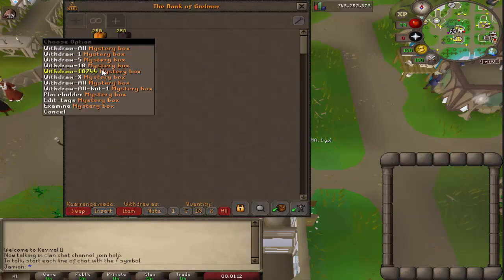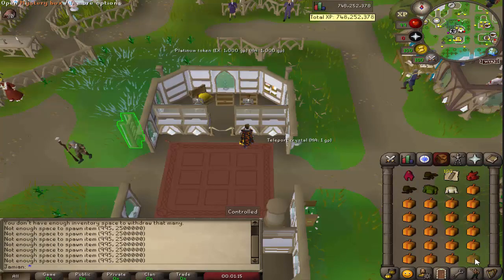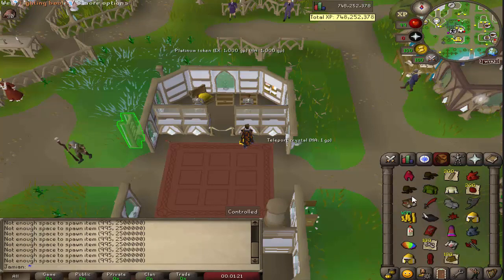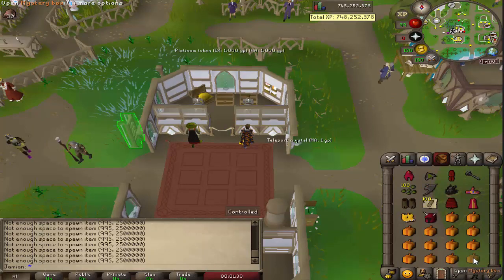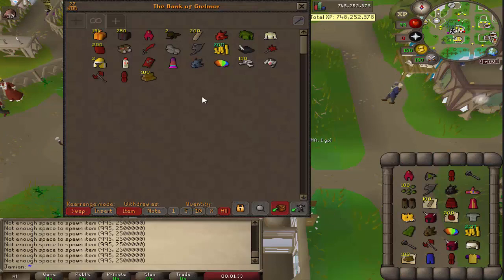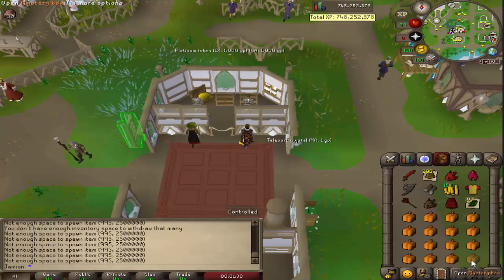So without further ado, let's get started. We'll do 250 mystery boxes, open up a couple here, and then I'll just kind of pause and resume when I have all of them open. You do get cash every time you open a mystery box, so I always guarantee you get money. And I'll just do one more inventory, and then we'll resume with the rest of the results.